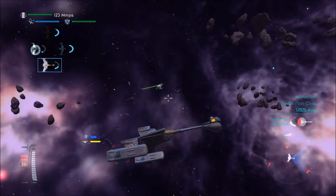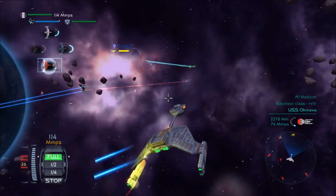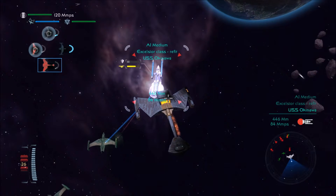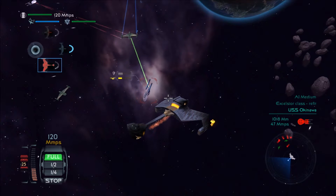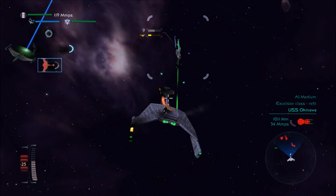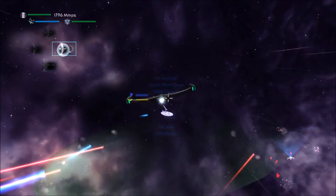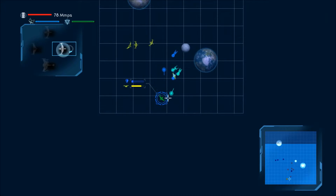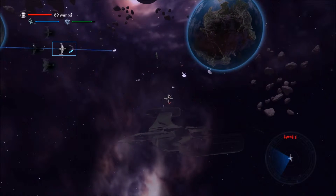Let's pick apart the Ajax — no, let's forget about the Ajax. Let's take apart the Okinawa over there. He's the real threat. We've lost the Vengeance-class. I'm about to lose this guy too. Initiating cloak — cloaking. We did destroy that Excelsior though, which is good.